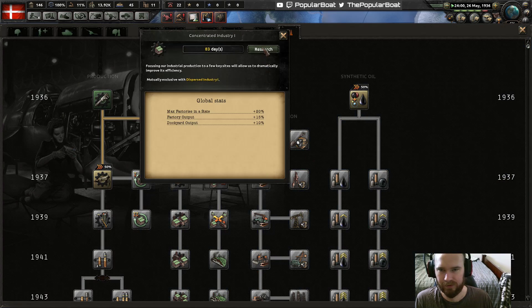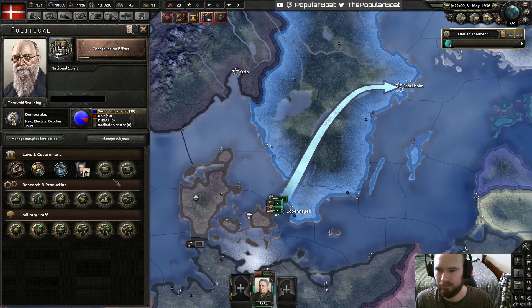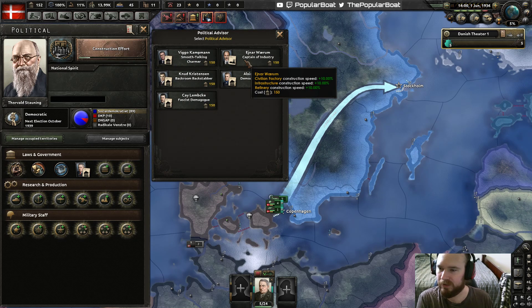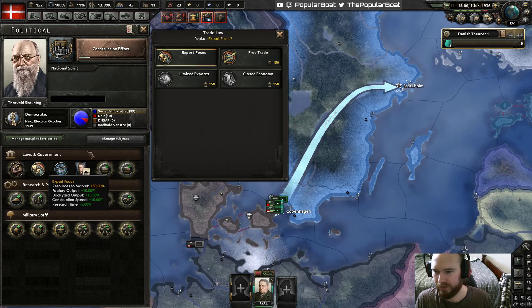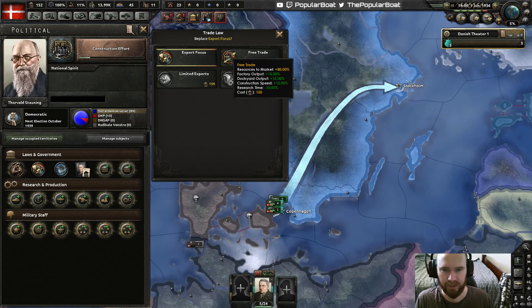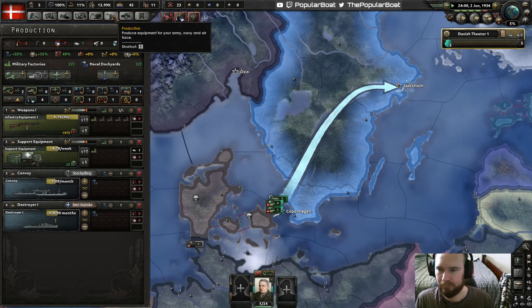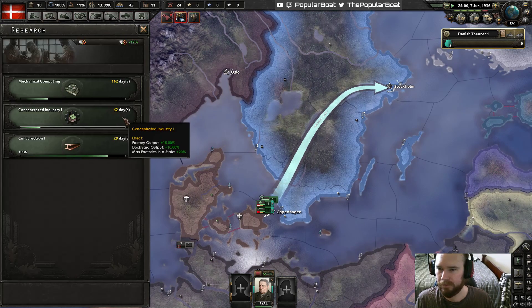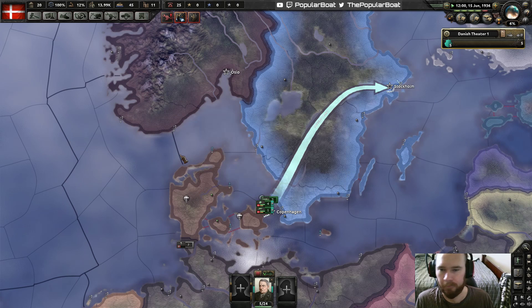We need that construction effort. We need that concentrated industry. Probably captain of industry next. We have no resources, so let's make this free trade for that extra 5% output on everything, including research time. That should make us build faster, produce faster, and give us around 30% faster research.